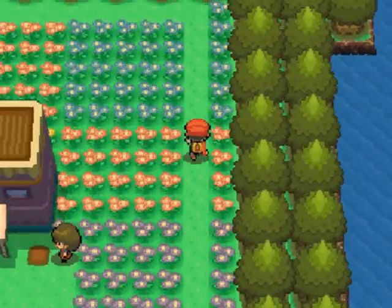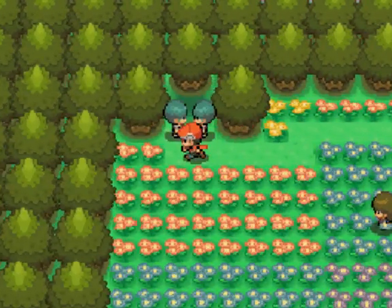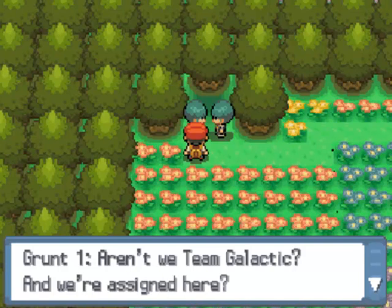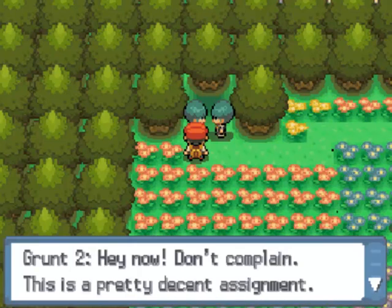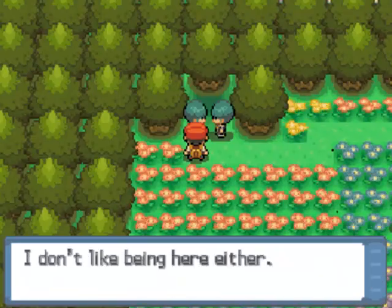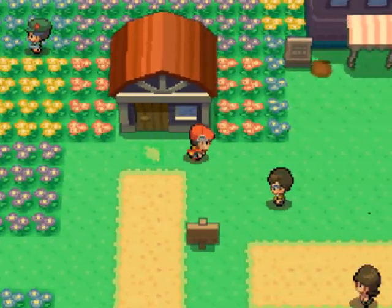We got a Pokemart. We've already been in that building. And over here is an area we cannot go into yet. If we talk to these guys: 'Aren't we Team Galactic and we're assigned here? Standing around among flowers — this doesn't seem all that cool.' 'Don't complain, this is a pretty decent assignment.' 'But bug and grass type Pokemon creep me out.' We cannot get into that area just yet.